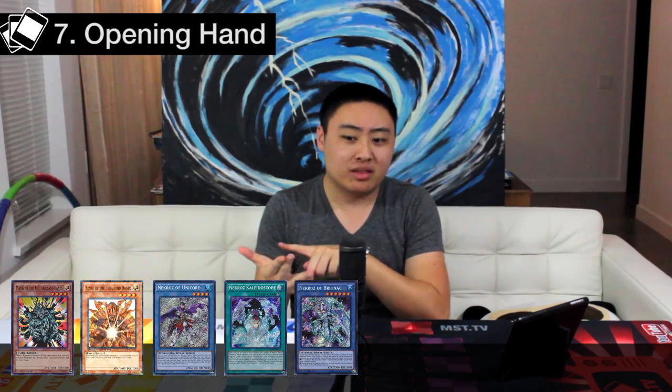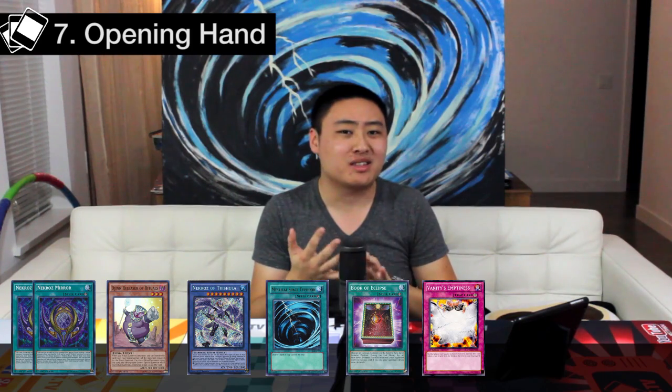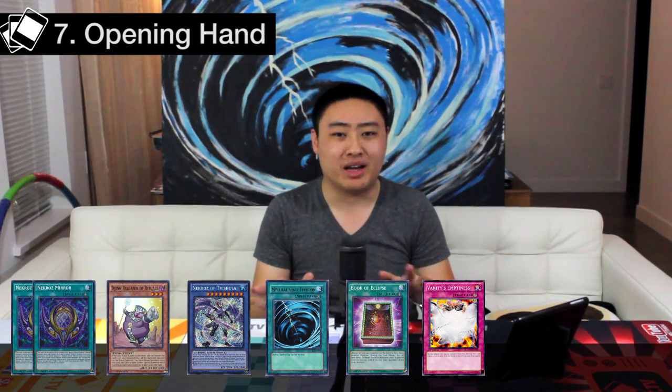Some good cards you want to see in your opening hand include Manju, Senju, Unicore and Kaleidoscope combo, and Brio. These are toolboxy cards that will let you continue the circle and allow you to create a bigger push while searching for more cards. Bad cards you really don't want to see in multiples in your opening hand are multiple Mirrors, Dijin, win conditions like Gungir, Decisive Armor, and Trishula, and too many utility cards like MST, Dark Hole, Book of Eclipse, and Vanity's Emptiness — you won't be able to play the deck at all.